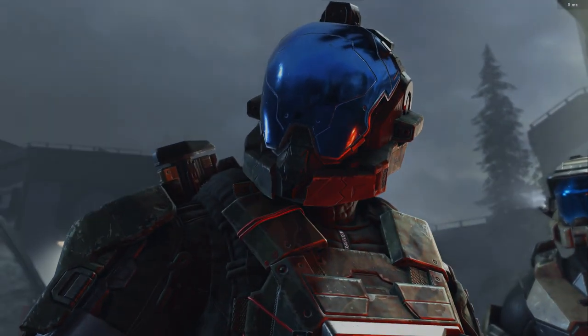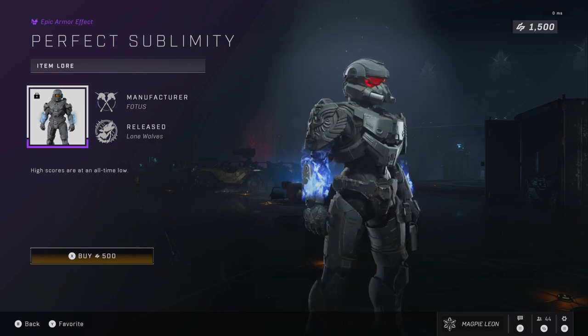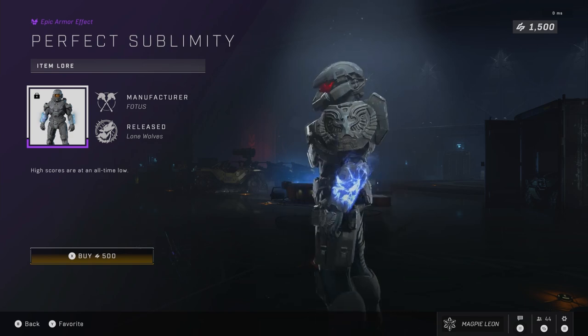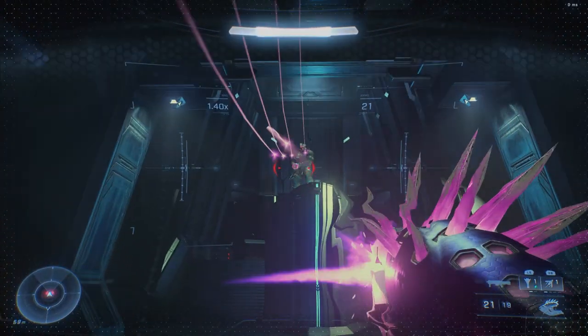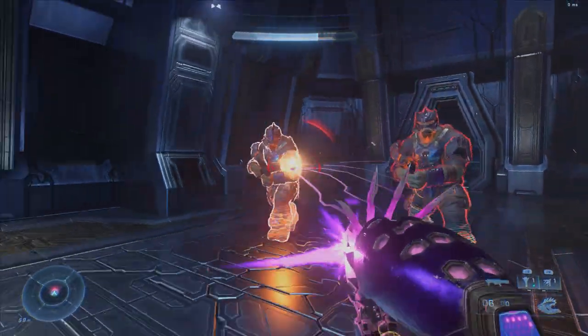First, the Perfect Sublimity armor effect. This costs 500 credits and gives you a weird sort of blue forerunner flame on your wrists. It's fine enough, but I really think it should be 300, not 500. If that were the case, I think many more people would buy it and it would be a much fairer price. It's decent enough, I just don't think it's worth 500.